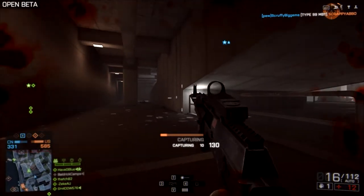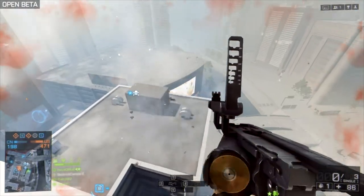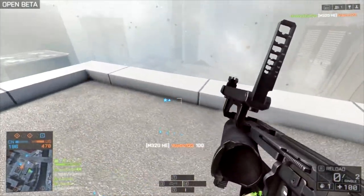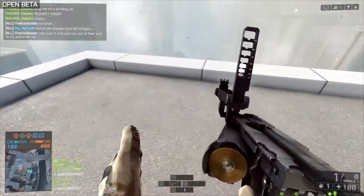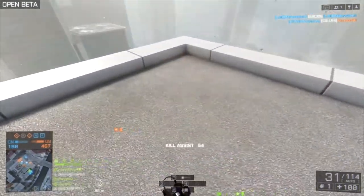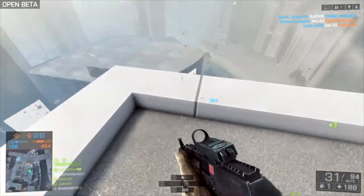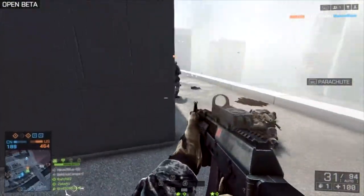The grenade launcher can be an under-barrel attachment or a standalone weapon as you can see here. It can kill tanks if they're already damaged, but if you see a tank, don't bother trying to kill it with a grenade launcher unless it's already been hit by a helicopter and won't spot you — I've been killed numerous times by tanks trying that.